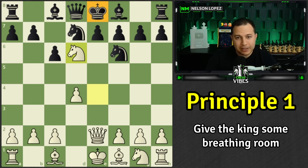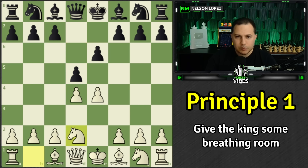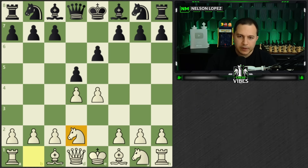I thought that was interesting — he pointed that out, and it's a valid point. You do have to be careful; there are situations where you can get checkmated as early as move six. So let's keep going: d4 d5 — this is what the French is.